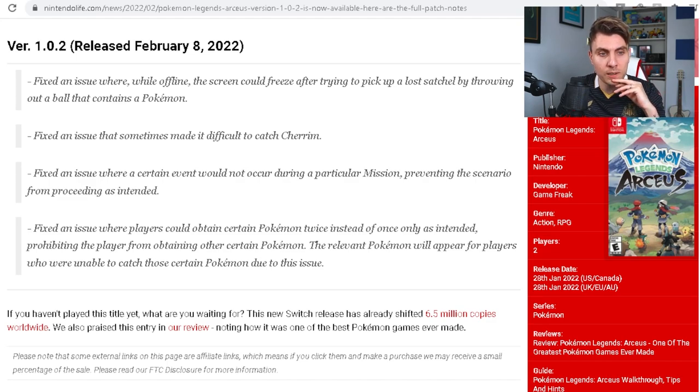The last fix is also a pivotal one. There were scenarios where you would have an encounter with one of the Lake Guardians — Azelf, Uxie, Mesprit, or Cresselia — and straight after catching the Pokemon, the encounter would happen again immediately. This double encounter sometimes caused the game to freeze or led to other issues. That has now been fixed.